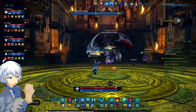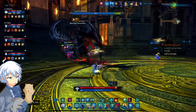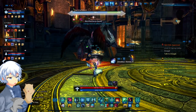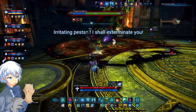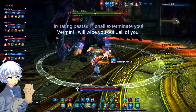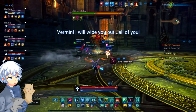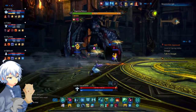Caprima will do similar mechanics to bosses you've fought before. She's going to say quite a few things, so pay attention to the text as it affects the following mechanics. When she says 'irritating pests, I shall exterminate you,' she's going to damage the area beneath her in a small circle. She'll also say 'vermin, I will wipe you out, all of you,' which will create a larger circle around her — pay attention to the arrows, as you'll either need to go inside or outside, or you will get debuffed.